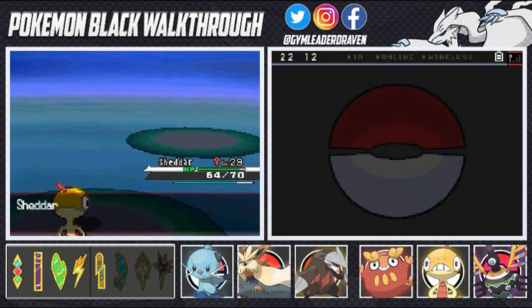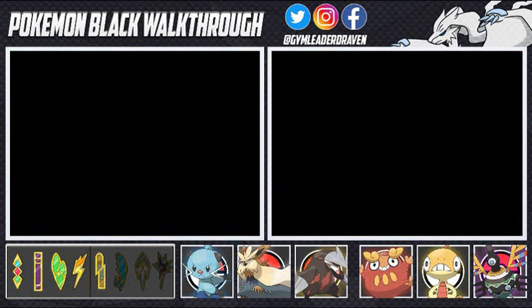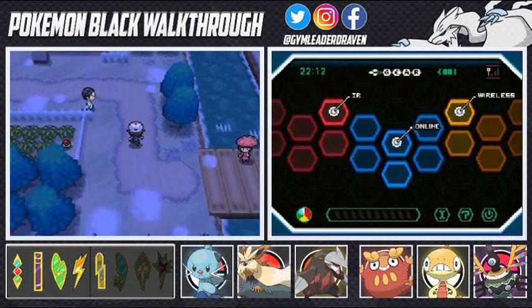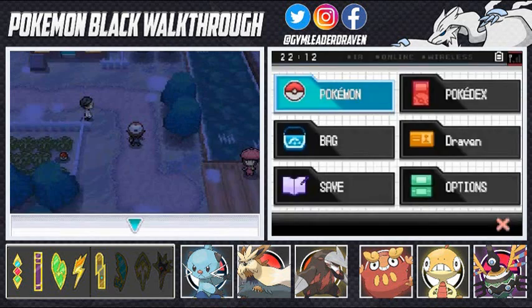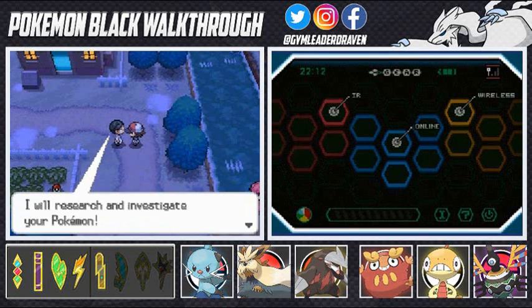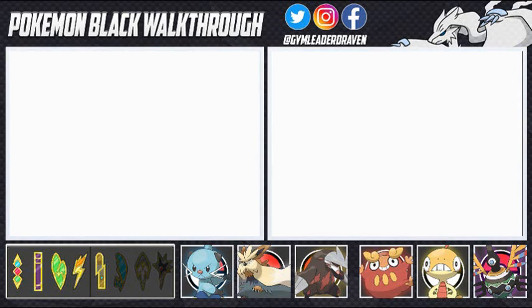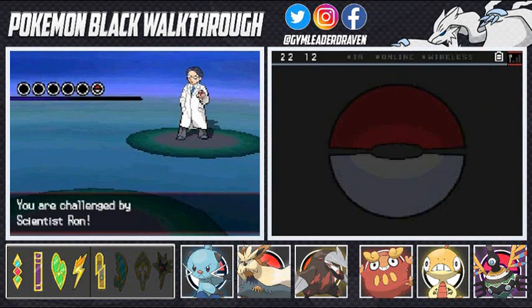Let's move on — we've got another Pokemon trainer. Scrafty needs to get to level 30, so let's just do this. Scientist Ron Swanson wants to battle, and he's saying 'I will research and investigate your Pokemon.'